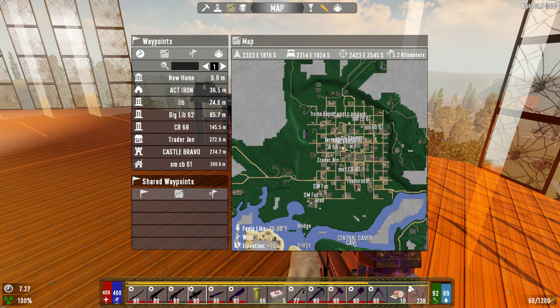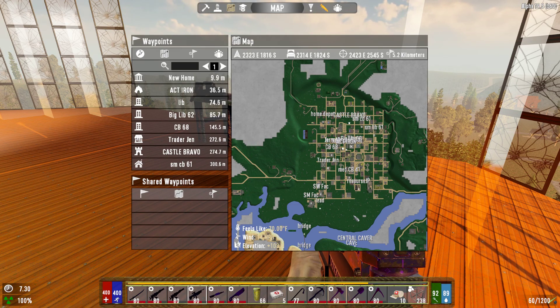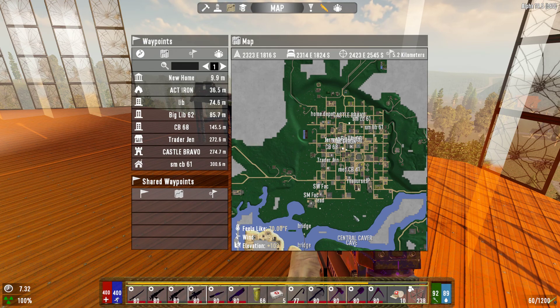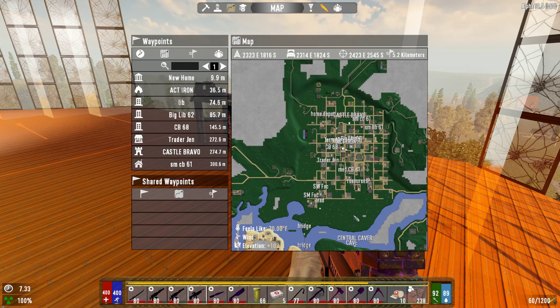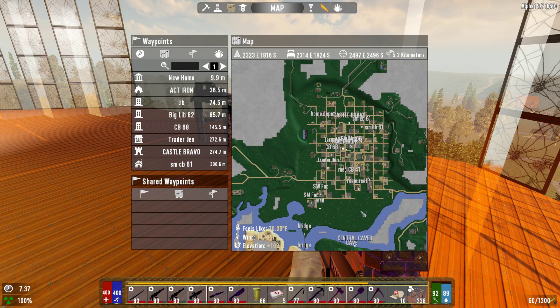For Darkness Falls in general — I don't know if Kane can fix it or if it's a Fun Pimps thing — the trader never has anything really, really good. Except in the first 20 levels, he has stuff you can't afford. You'd love that tier 3 shotgun or AK or whatever, but it's not going to happen because he wants 8,000 dukes for it, and you're trying to make dukes just to buy food to survive on, or bullets for the little tier 1 nine-mil you found.